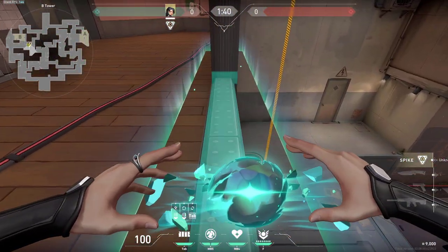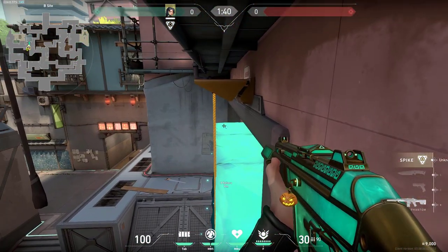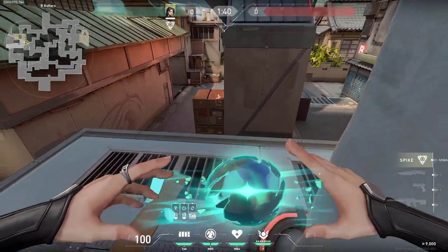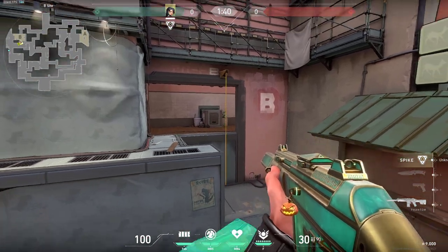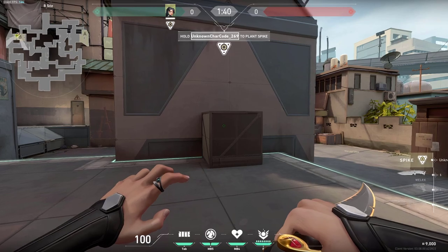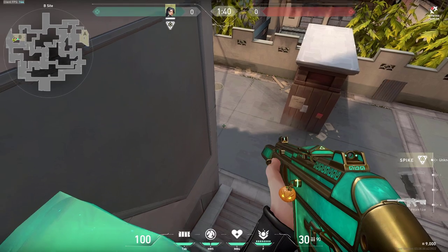At this spot in heaven you can do plenty of different walls. First you want to always go more to the right so that if you accidentally hit this top and break the wall you can play these blocks and be watching either into B main or simply into heaven. You can also try jumping on top of this box with your wall just like this and then be either watching into the tunnels or watching into heaven at this off angle - enemies would never expect you to be just like that. You can also do plenty of wall boosts on this box.